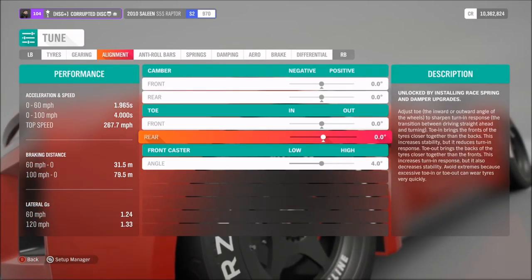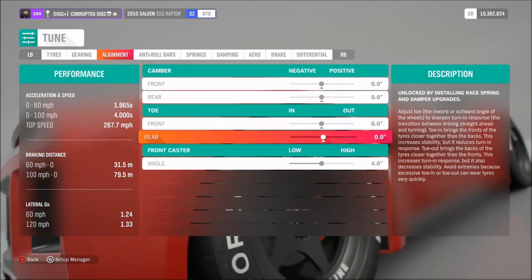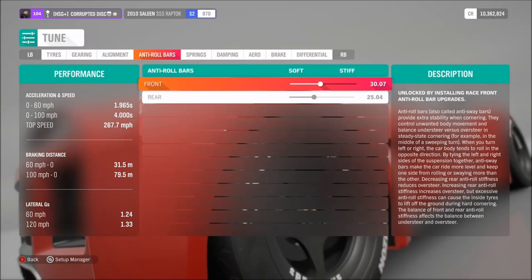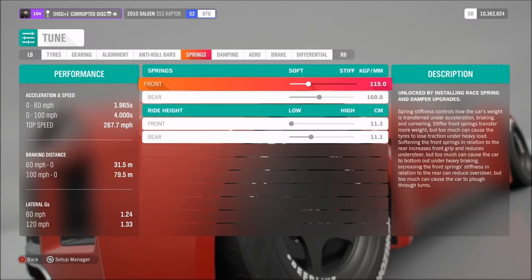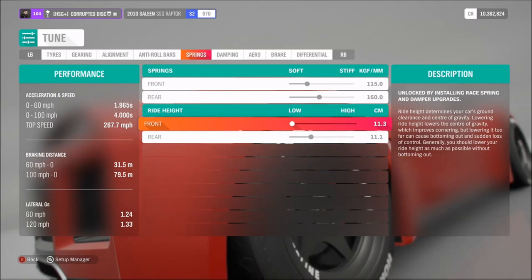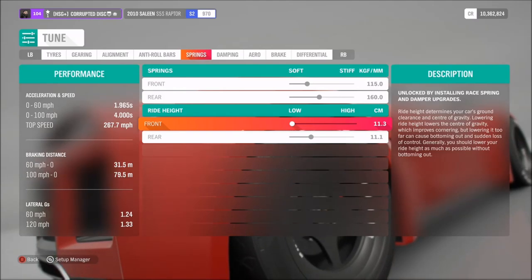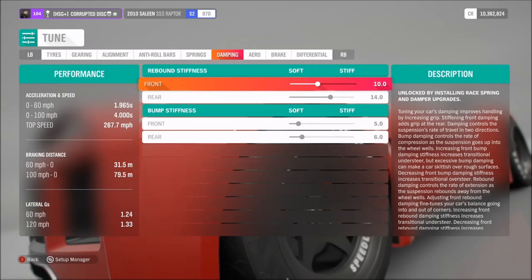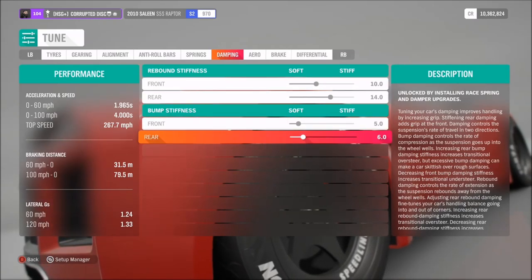Run neutral camber and toe — that's for all-wheel drive with 4 degrees of caster. As far as anti-roll, I've got those on 30 and 25. Springs on 115 and 160. I've lowered the front a lot more than the back, as you can see, but that just levels it out because it's naturally lower at the back — and personally I'm just not a fan of cars that sit like that. As far as the dampers, those are on 10, 14, 5, and 6.